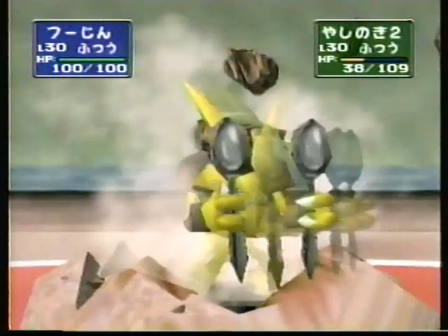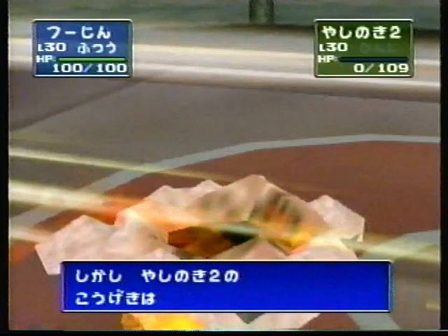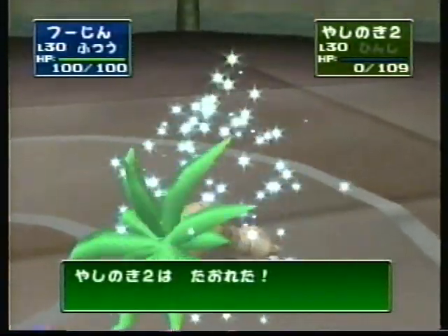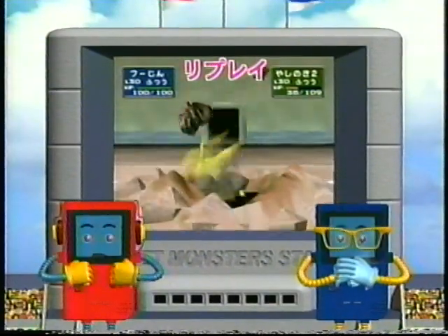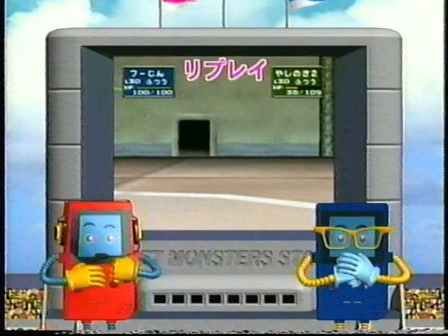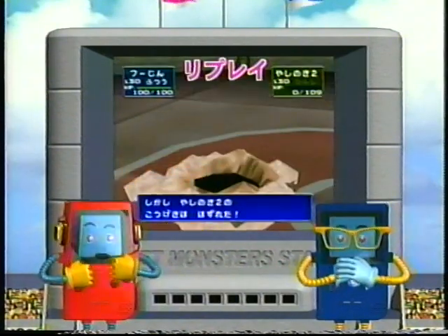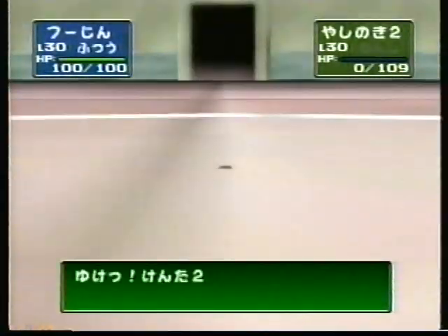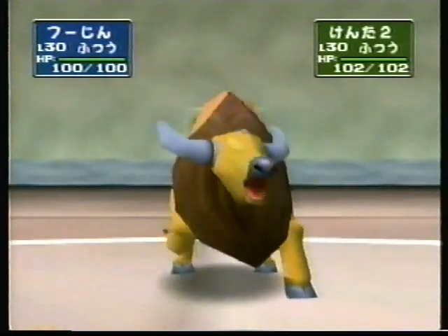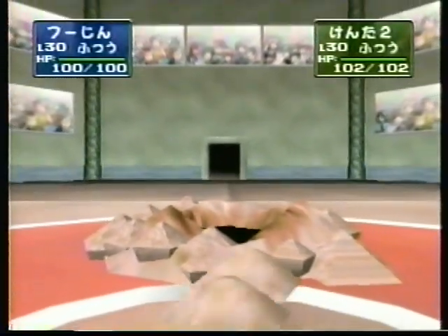先ほどのサイコキネシスで特殊能力を下げられていたのが致命的でした。これで一気に流れが挑戦者に向きましたよ。さすがの鉄人もここから挽回するのは至難の技でしょう。鉄人の最後のポケモンが登場、フーディンです。鉄人に初の敗北の文字が刻まれてしまうのか。えっと、穴を掘るですこれはなんとも意外な技を隠し持っていました。一方挑戦者はナッシーを大爆発させて一気に勝負をかけてきた。しかし鉄人のフーディンは地面に潜ってしまっています。効かない。ナッシー無念の大爆発、そこで倒れます。まさか穴を掘るを覚えさせているとは思いませんでしたよ。